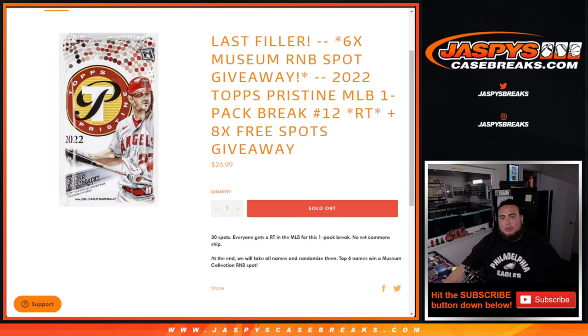What's up everybody, Jason here for JaxBeesCaseBreaks.com. This is our last and only filler. We have 6 museum random number block spots for Pikachu number 4. Tied into this pack filler of 20, 22 tops per scene to 1 pack break number 12. Instead of selling 30 spots, we only sold 22. We've given away 8 free spots to customers that bought in.